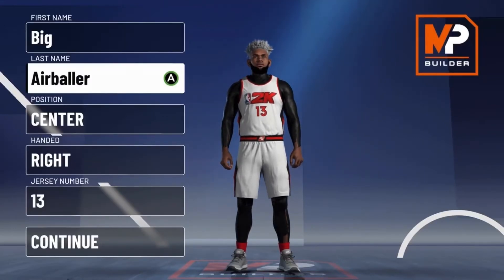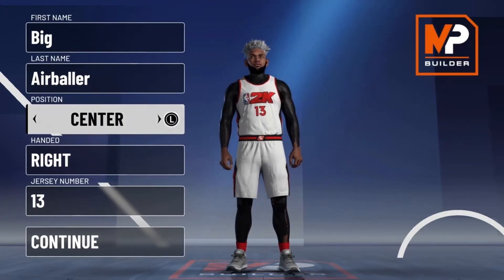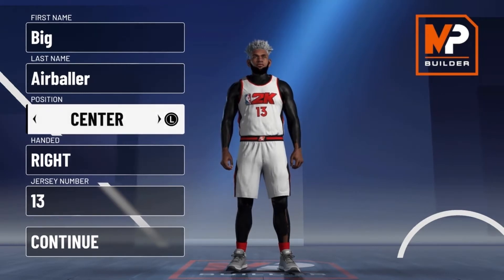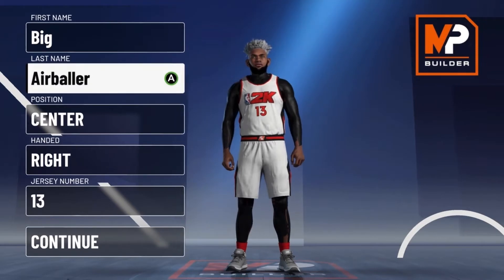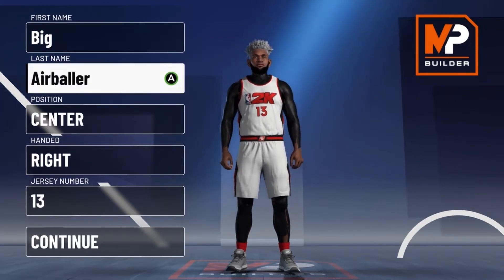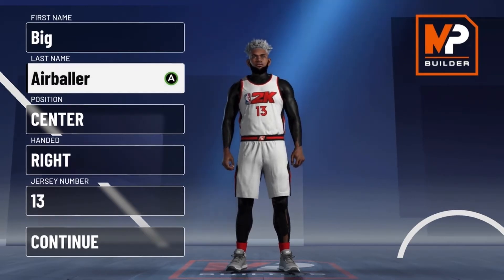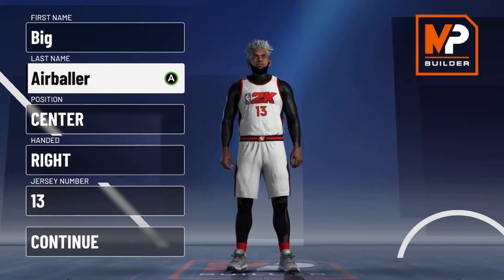What's up guys, BiggerBaller here and I'm back with another video. Today I'm showing you the best Wilt Chamberlain build in 2K21. This build gets big man contact dunks, it gets elite contact dunks. This build has insane defense and you'll be a 6'11 center, but you'll have an 82 speed and a 94 vertical.